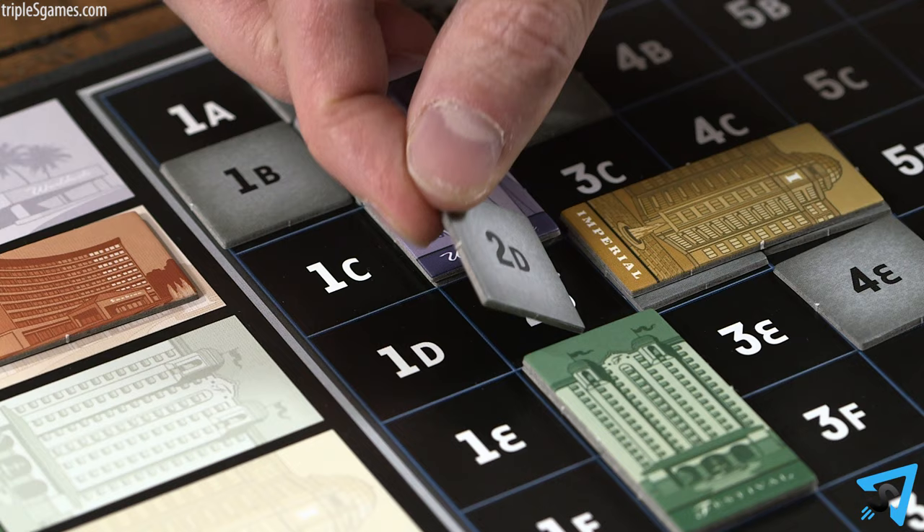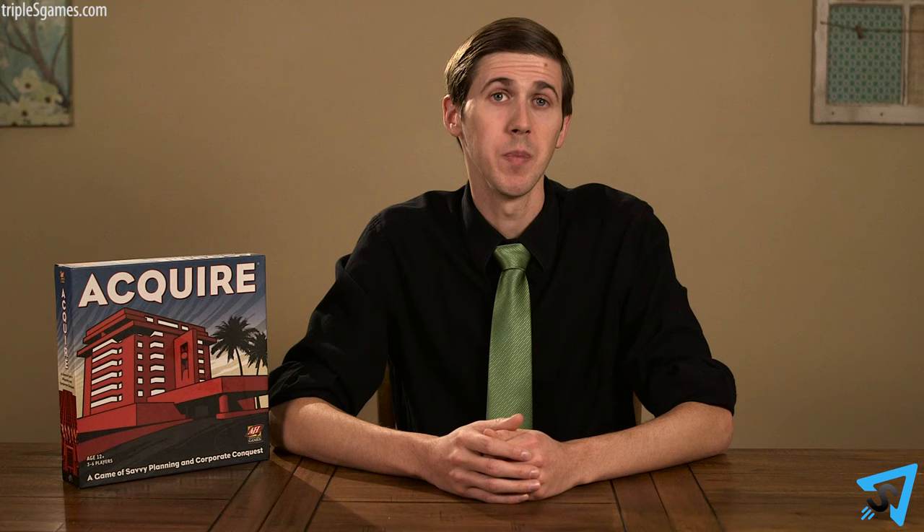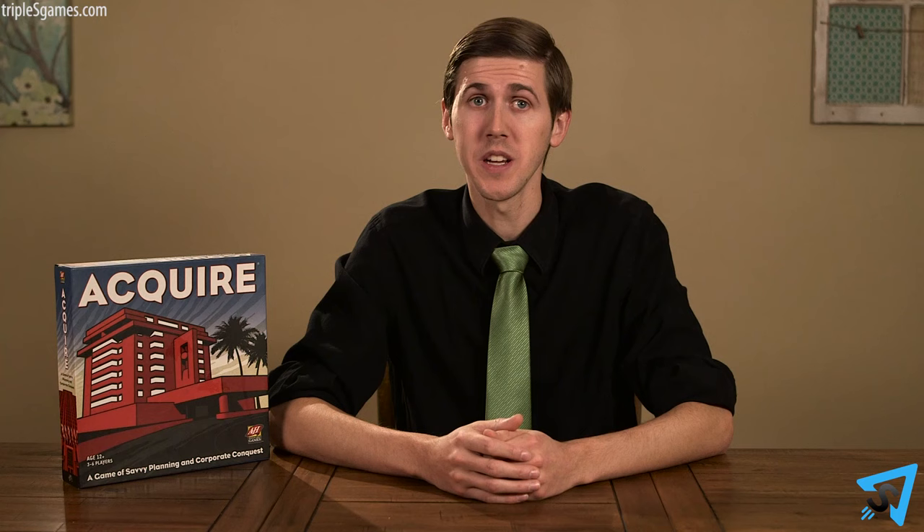When multiple chains are acquired, first resolve the merger between the largest and second largest hotel chains. Once everything is resolved, repeat until all the hotel chains have been merged. If playing a tile doesn't let you found, grow, or merge a hotel chain, then nothing happens.